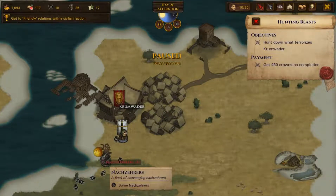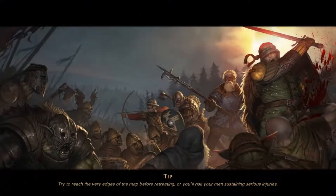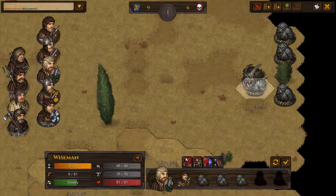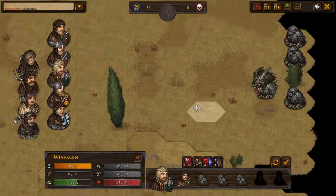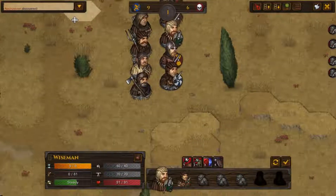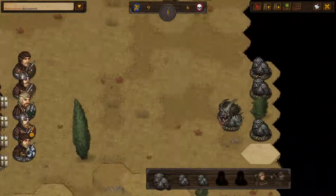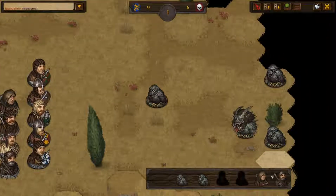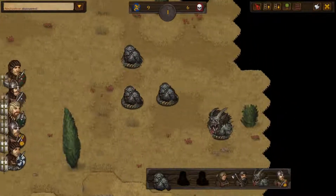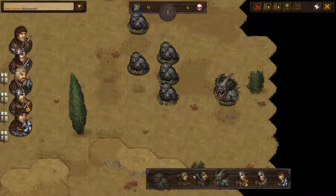Okay, it's one of the evolved ones — a fully evolved one — really nasty. There's no real high ground here. We know there's five of them. These things do a lot of damage, so let's try and weaken them a bit.